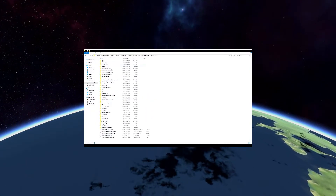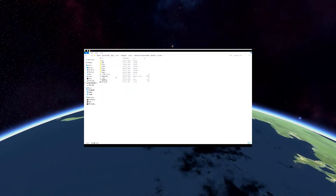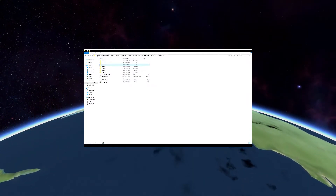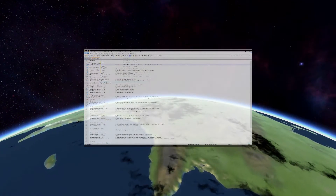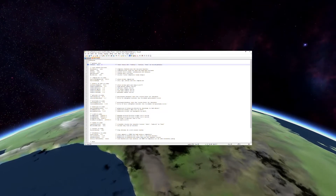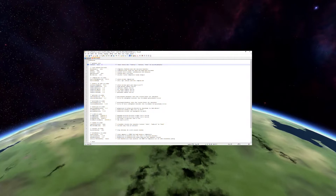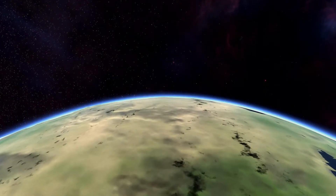Put it in your Kerbalism profiles folder — that's GameData/Kerbalism/Profiles in your KSP installation. In the Kerbalism folder there's a file called settings.cfg. If you open it up you'll see right at the top a line called profile — just change that to KYCE. That's the name of my profile, and then when you reload your game it will use my profile instead. Nice and simple.